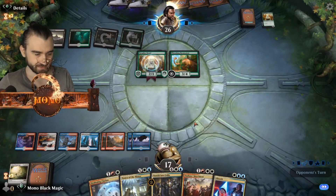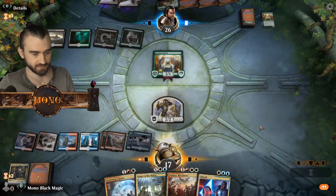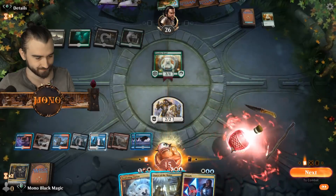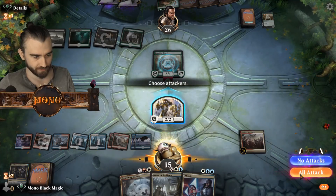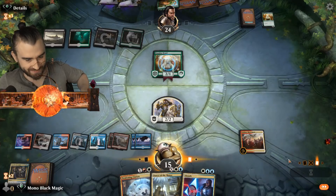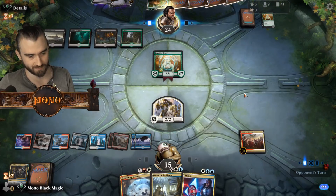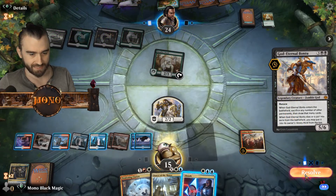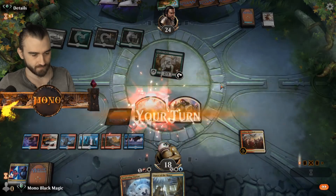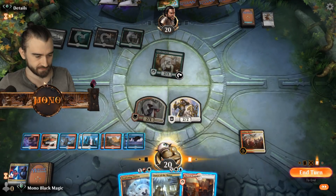I could have counted that but I didn't. Turn this — get a 2/2, amazing value. Now we can have this down and the Absorb down. Now we can go with the knight — we're just crushing this. The cat decks don't stand a chance. We're gonna keep up the Absorb and then we are gonna dance. I'd love if you played Thrashing Brontodon now and killed the Outlaws Merriment — that's perfect, then we just return it.